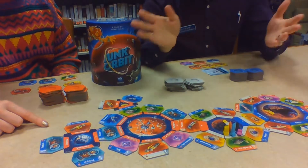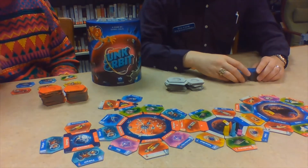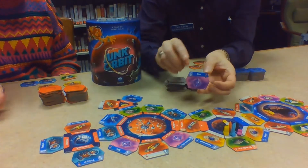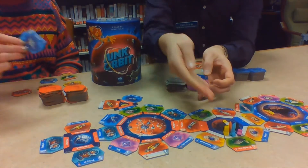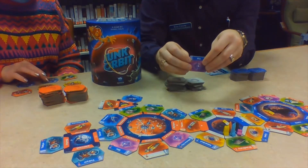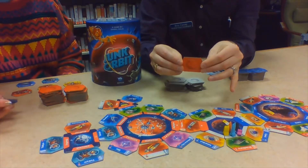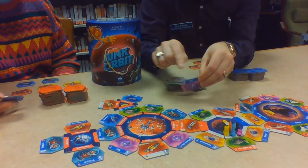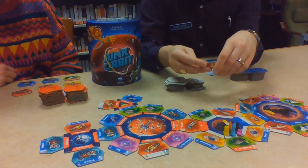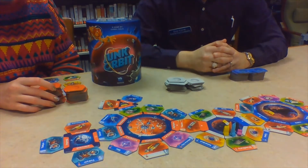Around these planets are junk tiles, and the junk tiles correlate with the different planets they're around — so you have earth ones, moon ones, and mars ones. You are essentially trying to collect junk, and each junk tile has a different destination location on the top of it. From your current position you are trying to get your pieces of junk to that location, and based on how far that takes you, you earn certain victory points. For example, a mars tile might require transporting junk to Rio on planet earth — a longer journey earns more victory points.